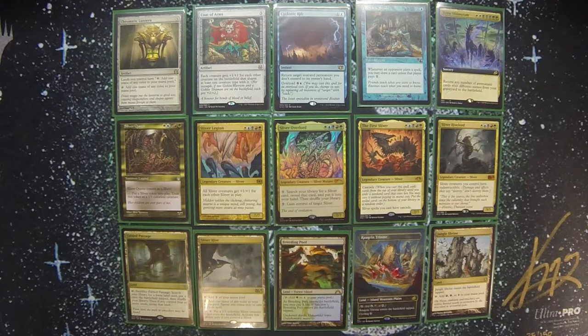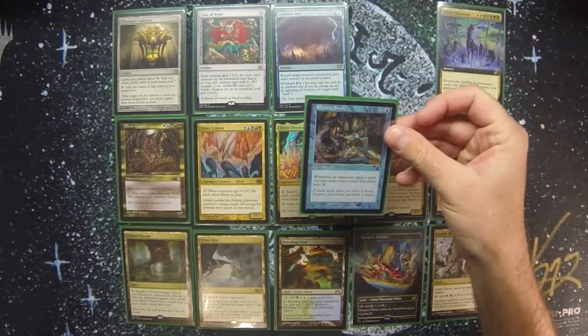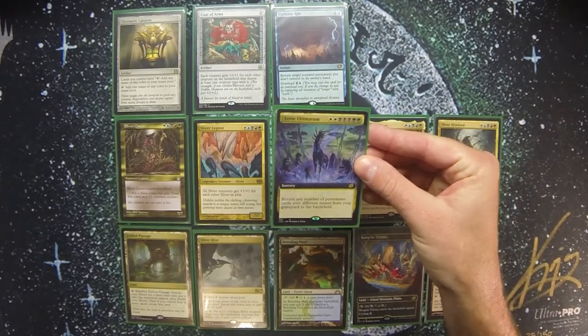Obviously every deck needs some card draw, and Rhystic Study is in here because if you're playing blue, why not. You can also utilize this deck because the creatures are my spells and their abilities are the utility. If a creature gets destroyed, being able to bring them back from the graveyard is kind of a big thing, so at the top of my recursion curve is Eerie Ultimatum.